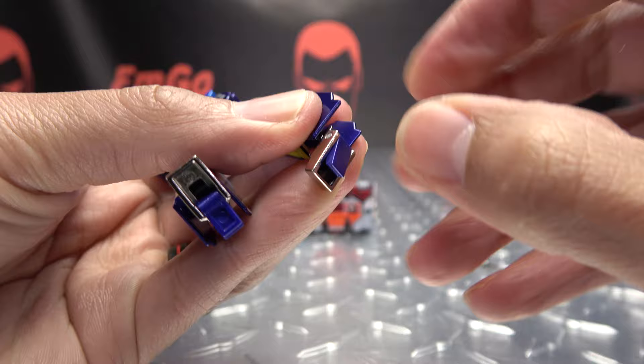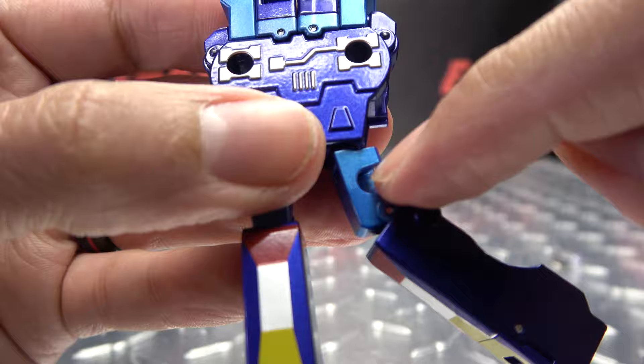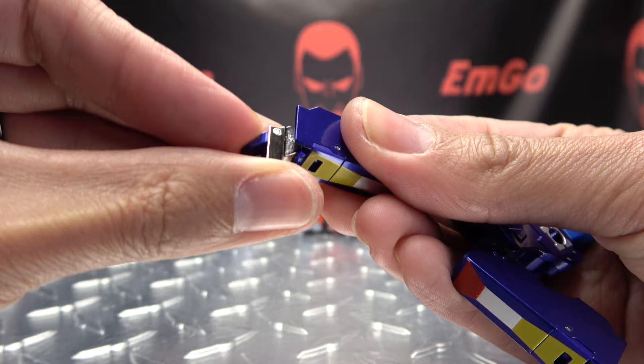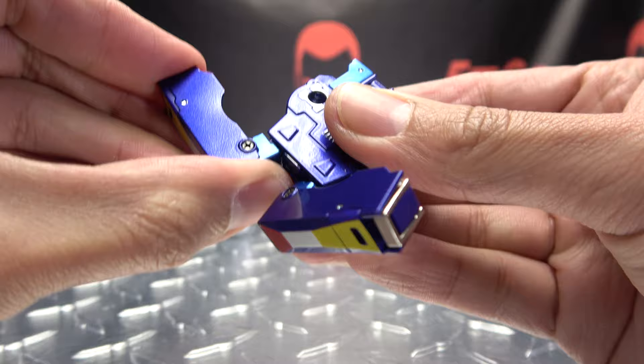Take the lower body, push that up into the main body, rotate the leg inward. Flip in the heel, collapse the foot, and then rock this leg up so that this hinge sits in this groove right here — rock that all in and it should sit like that. Same thing on the other side: rotate the leg in, flip in the heel, rock that foot back, collapse the leg in.